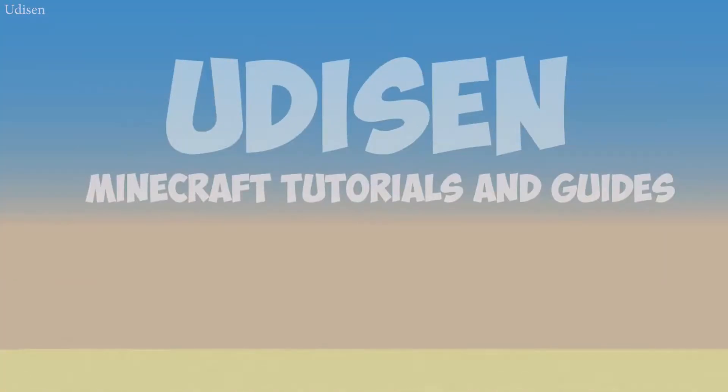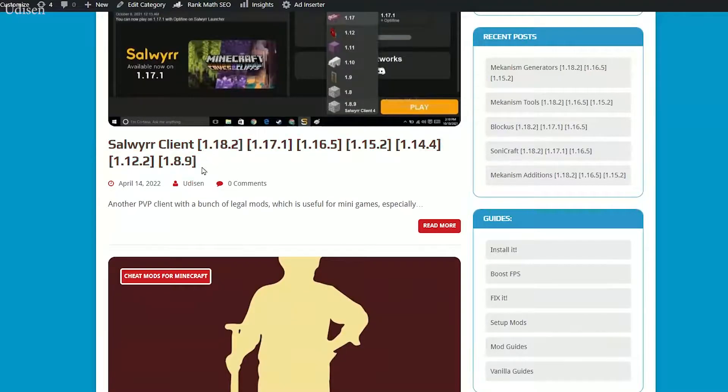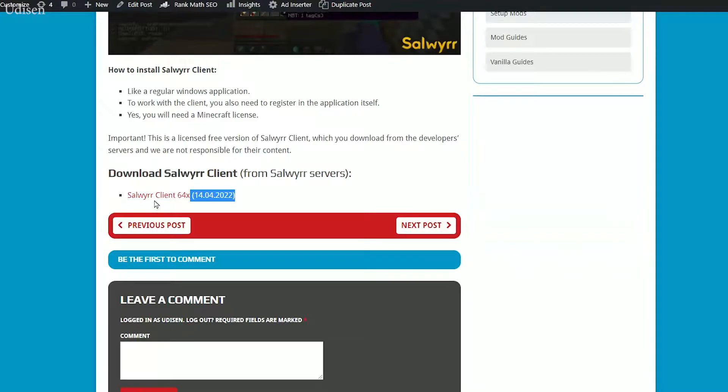Step number one, as usual, go on the cheat section and go inside your section. All links you can find in the description. Download for Windows, latest version, as you can see, and download the jar file.